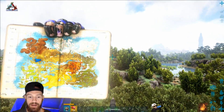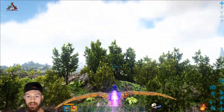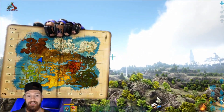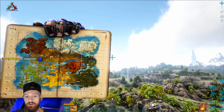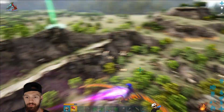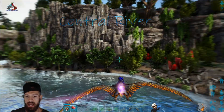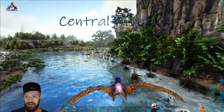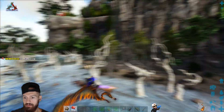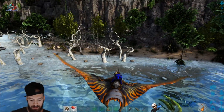If you keep going until about longitude 40 and then come back up, anything in this brownish area before the 40 longitude is where you're going to find the Therizinos. Here you can see we're flying through the central river, and if there are any Theris you'll find the Tickle Chickens on the sides of the river — and oh, there's one right there.